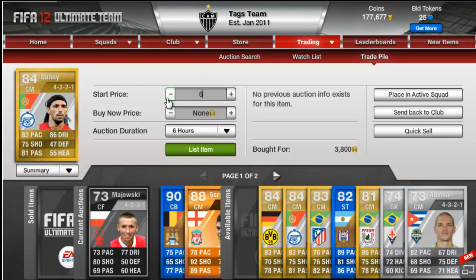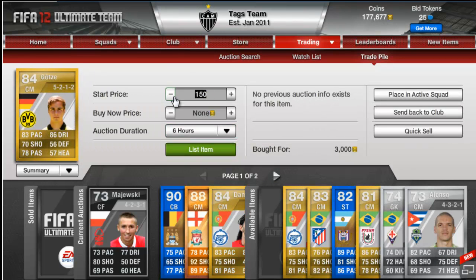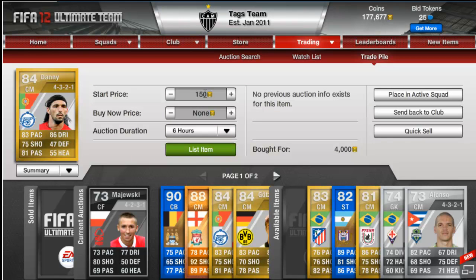Then we've got Danny, centre mid, 4-3-2, bought for 3.8k — hoping to get about 6.5k for him. Then we've got a Mario Gersa, bought for 3k, hoping to get about 5.5k for him. I've got quite a few of these centre mid deals again, lads. So I'm going to have another Danny, 4-3-2-1, for 4k — hope to get 6.5k for him.